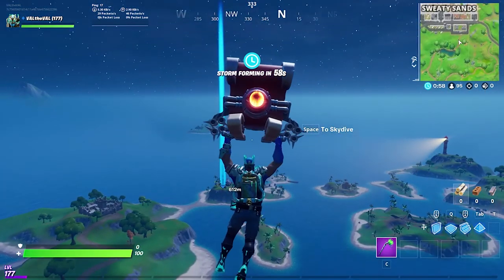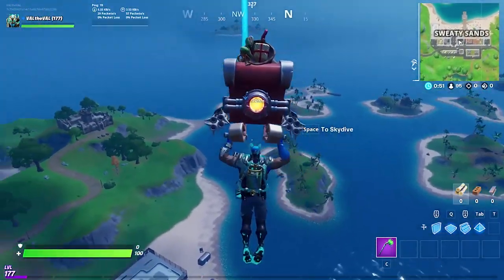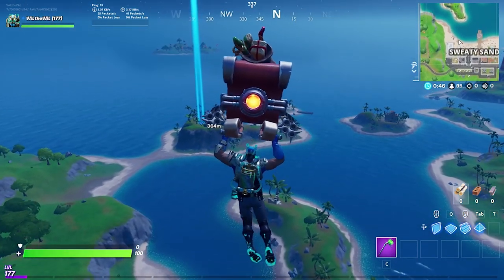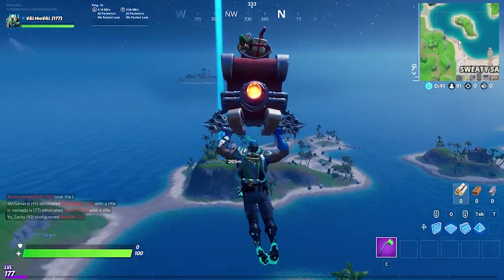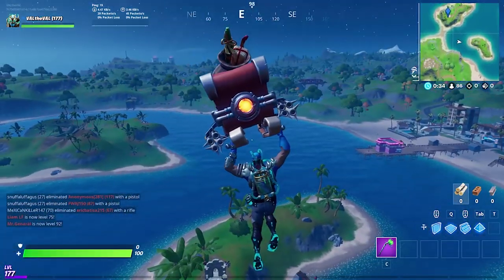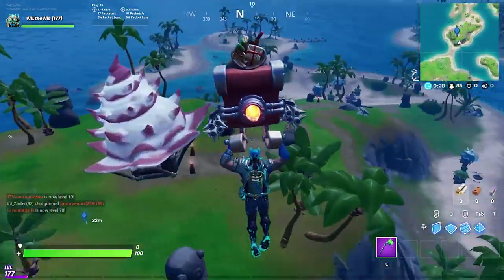If you look closely at the feet, he actually has Slurp Juice spread around on the feet, like dripping off. Really cool skin though. He also has these little Slurp Grenades on his left side. I wonder if they'll make that an item in Fortnite — like little grenades that you can throw down, kind of like the Chug Splashes but like Chug Grenades. They could have them do damage to opponents and then heal your teammates or yourself — like a double effect almost.